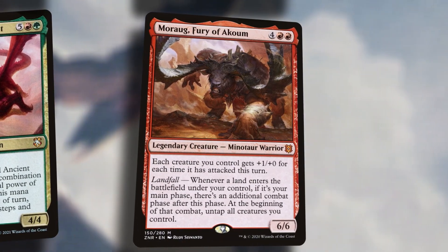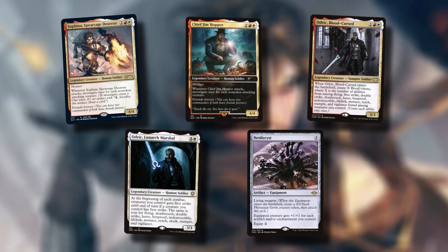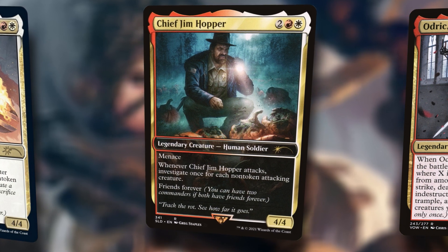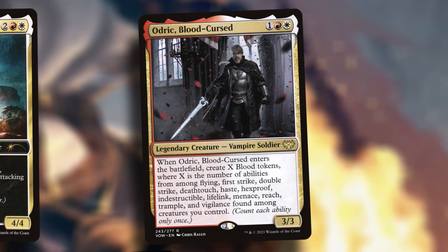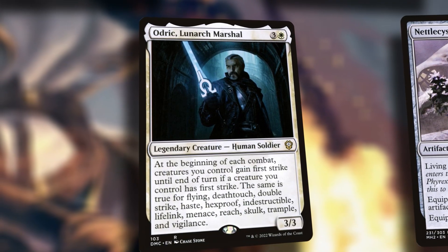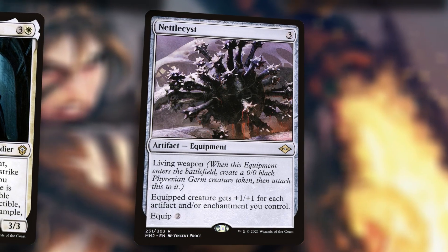Not going to dig too deep, but at $7 — Morag Fury of Akum. I mentioned this on a previous Rocco episode: you're getting extra combat steps for more landfall. So Morag with green is a dream come true. Even primarily focusing on cards from within the last year, we've still got even more options. Sophia Spearsage Deserter — otherwise known as Chief Jim Hopper from Secret Lair Stranger Things — lets you investigate once for each non-token attacking creature, so we're putting a lot of clues into play at once. Maybe we throw in an Audric blood curse; when Audric enters you get a bunch of blood tokens where X is the number of keyword abilities from all of them. Cadrick copies them, Myriad copies them, Duke Alder copies them — every time an Audric enters you get more blood tokens. If you're going the blood token clue angle, that's a ton of artifacts, so Nettlesyst becomes a very appealing piece of equipment, equipping for two or for zero with Brunor.